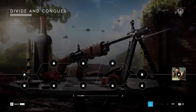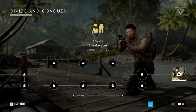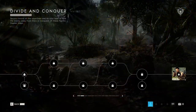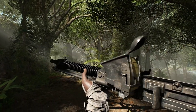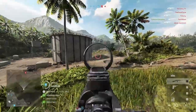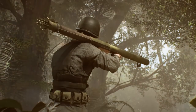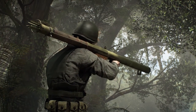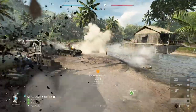You've got to look the part though in Solomon Island, so we've got some brand new cosmetics to play around with. You'll find that in the first few weeks of Tides of War, you'll have some new ones to unlock. As well as that, you'll have new guns too. The Type 11 MG comes to support, and the devastating M2 Carbine comes to assault. New gadgets are also available to unlock with the M1A1 Bazooka and the Lunge Mine.